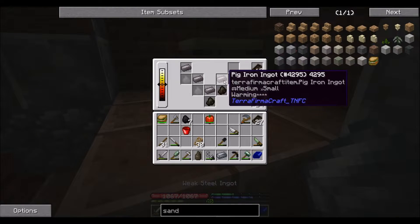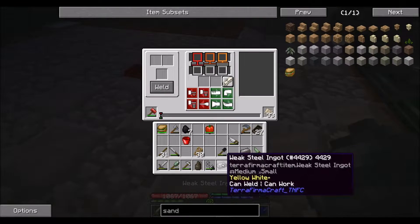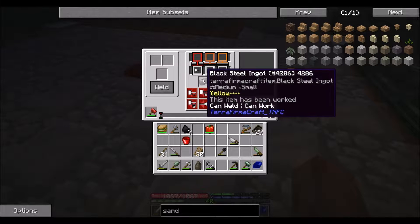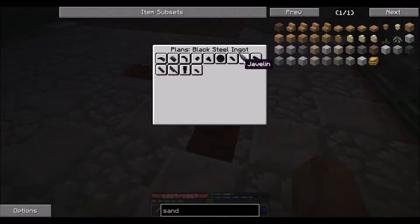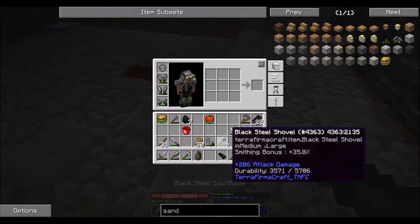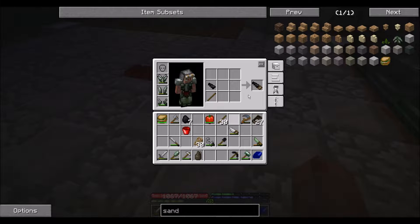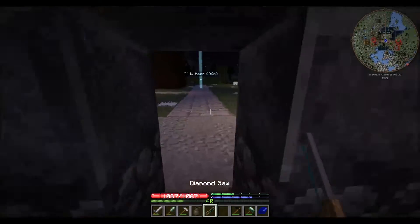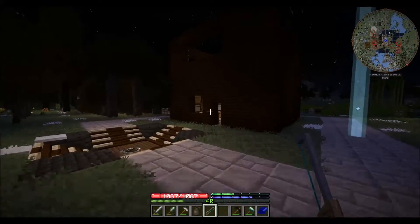I actually forgot I had two weak steel ingots left over from when I made the black steel. So I can just make two black steel ingots right here, and from there just make a nice black steel saw. It just takes hits. There we go — black steel saw. And then that right into a diamond saw, because that's how you turn steel into diamonds. It's that simple.